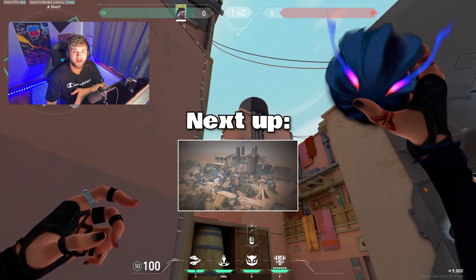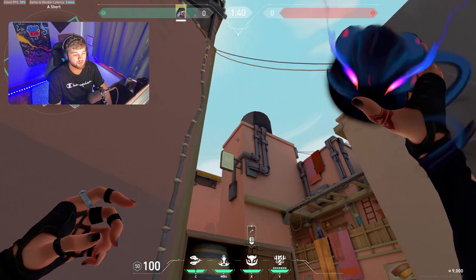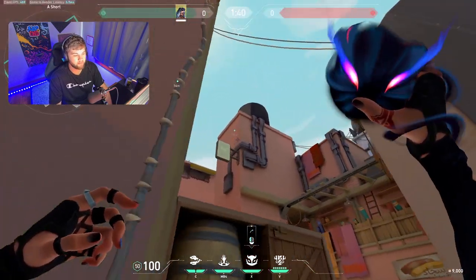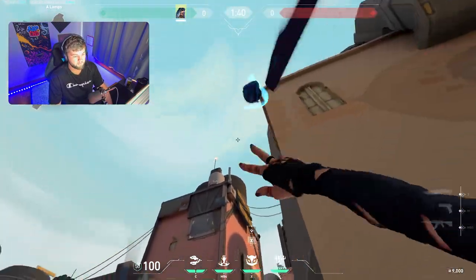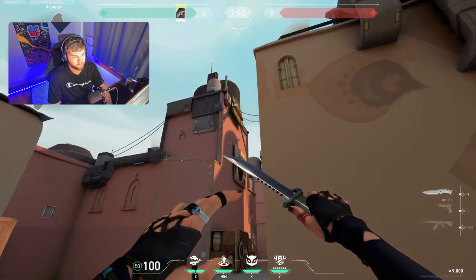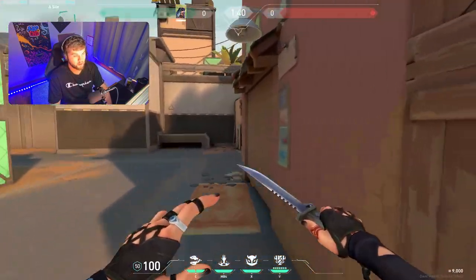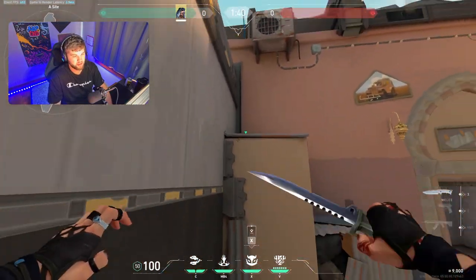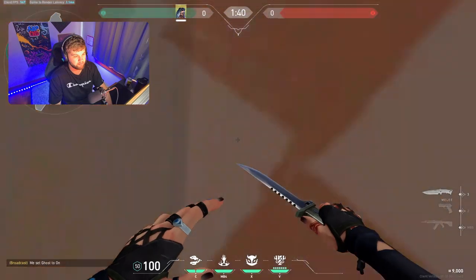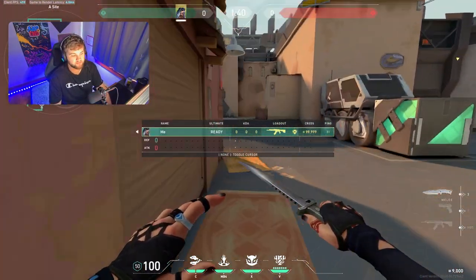Switching over to Bind, we're going to start with mid to show some lineups for defense. One I like to throw is on top of this building — you can sit here and click X as soon as it hits, or come over here and throw it on top of this structure and it'll land on the building scanning all of short. Over at shower, I just toss it and it'll usually land on top of the building scanning everything. You're usually not going to throw that one, but it's fun to know just in case.